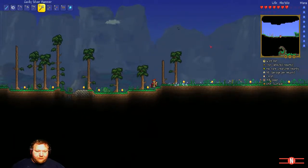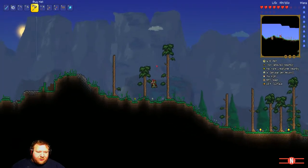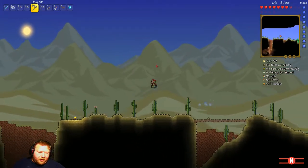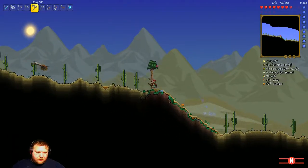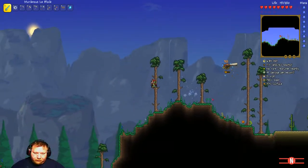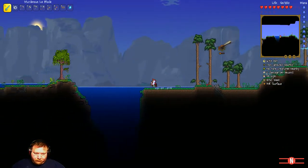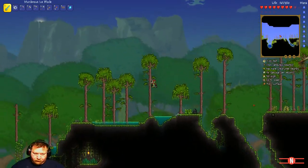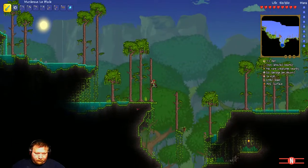That was a bit stupid. I wanted to use the bug net. With the frog legs I've got, I can jump quite well and have a greater fall distance. Oh, this is one critter I can't use the bug net on.